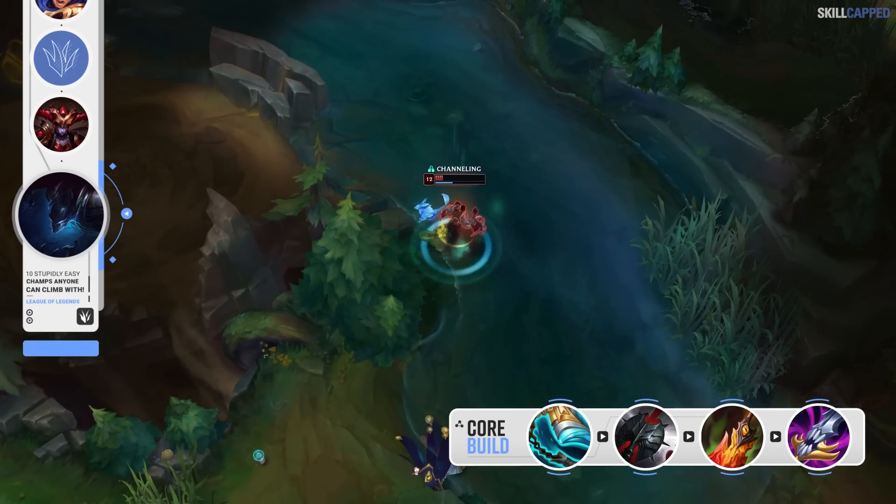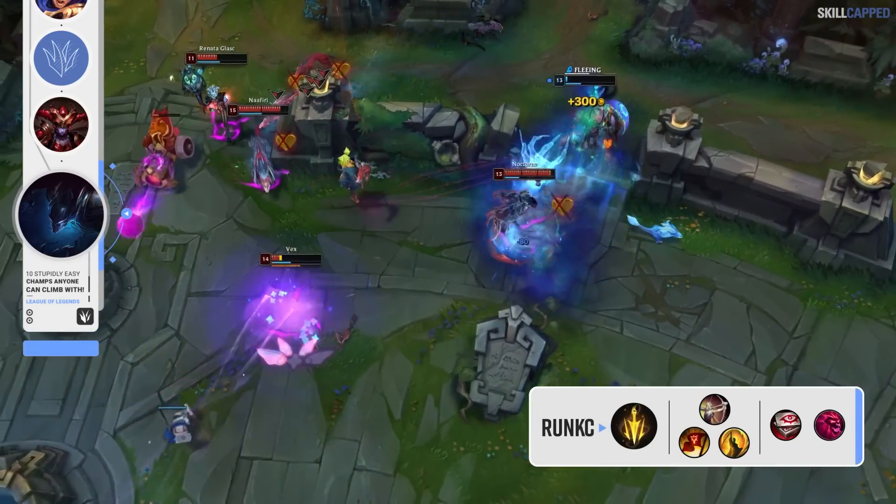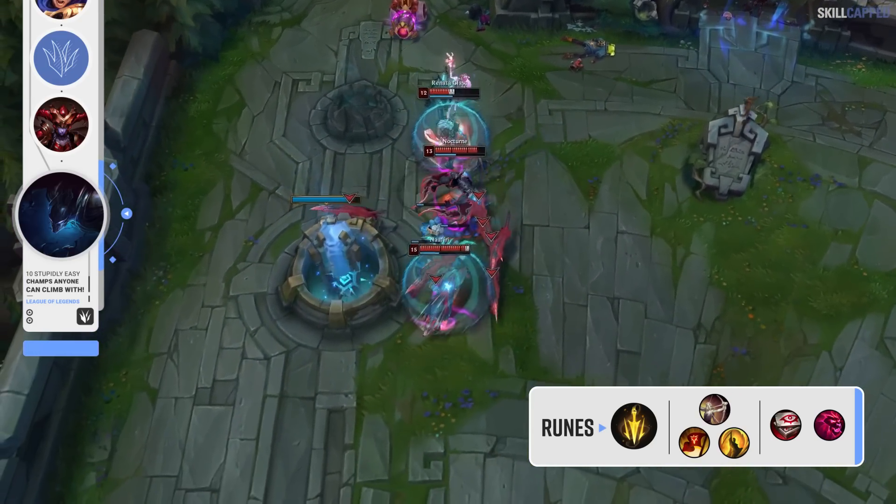The core build for Nocturne is a Stridebreaker rush into Black Cleaver second and Death's Dance or Maw third. Lethal Tempo is the keystone rune with Triumph, Alacrity, and Coup de Grace. Run Eyeball Collection and Ultimate Hunter for secondaries.